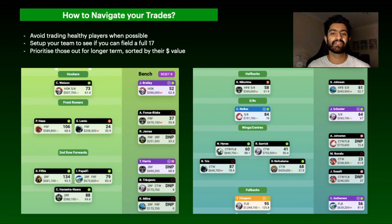Now for the hot topics of the round — a general discussion on how best to navigate your trades this week. Firstly, I'm trying to avoid trading healthy players where possible. With so many injuries happening, and restings likely coming from big clubs like Melbourne, Penrith, and the Rabbitohs over the next five weeks, you want to be saving your trades as much as you can.